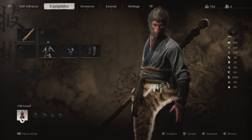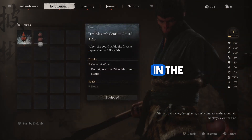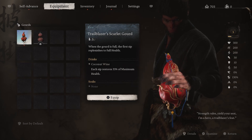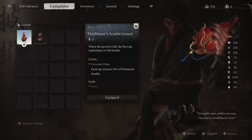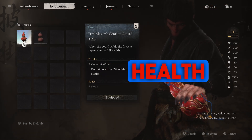You will have to head over to the equipment section in the menu and equip it. It will be very useful to have in the beginning of the game, as the first step replenishes your full health.